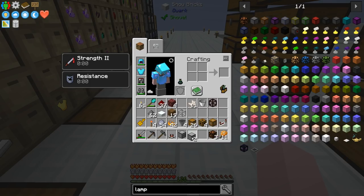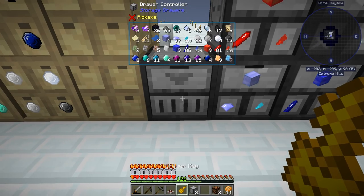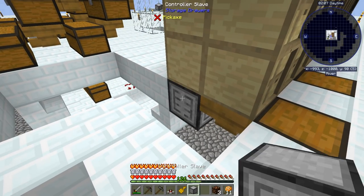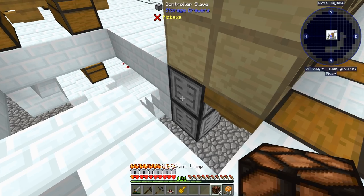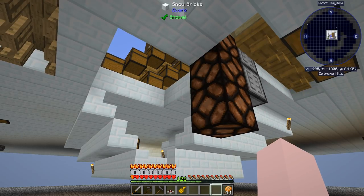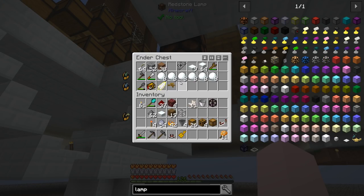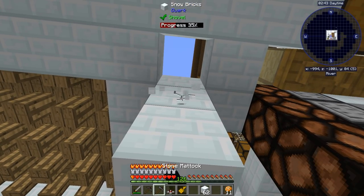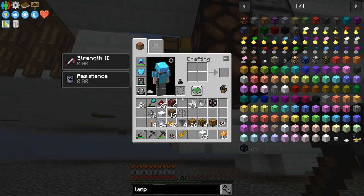I need my drawer controller and my two slaves, so I'm going to put my controller right over here. Before I forget, I'm going to take my key and lock everything. We're going to put our two slaves right there and there. There's going to be hoppers feeding into these. But for now, I'm going to put some lamps where the hoppers are going to be so you can see what's going on with my redstone wiring first before I actually hook it up. Did I bring redstone torches? Yes, I did.